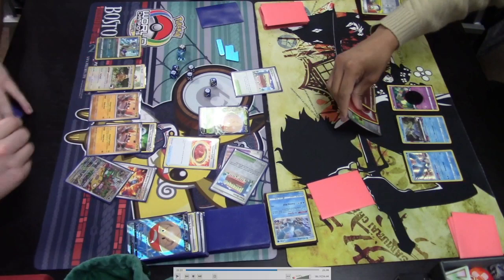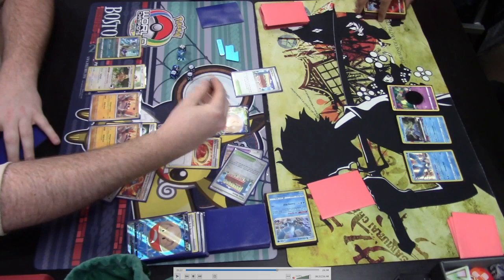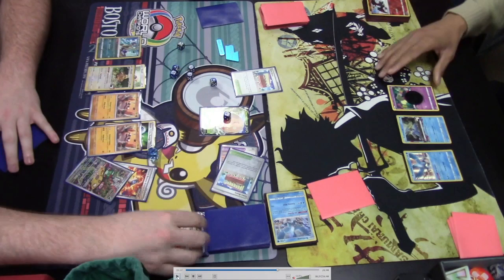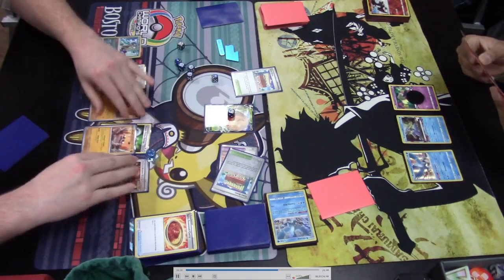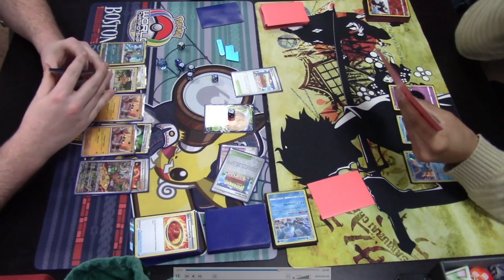Hisuian Electrode V has both burn and poison — that's two status conditions, so Tantrum Blast does 100 times two, 200 damage on the opposing Radiant Charizard, which had 210 HP thanks to the Bravery Charm. The Brute Bonnet poisons both actives, and with Radiant Sneasler's Poison Peak ability adding two extra damage counters during Checkup, that's more than enough to KO the opposing Charizard. The burn flip determines whether Electrode stays burned — if tails, it stays burned; if heads, burn is removed.